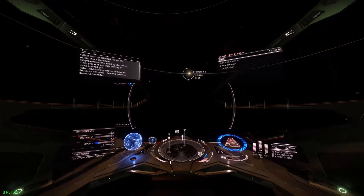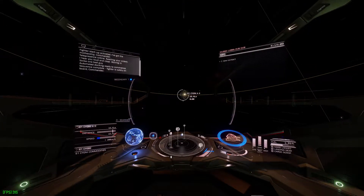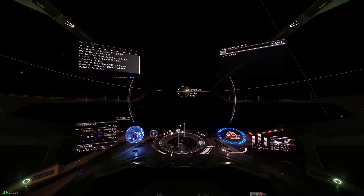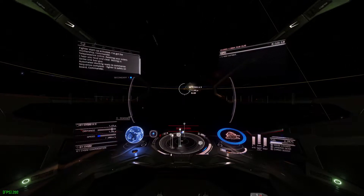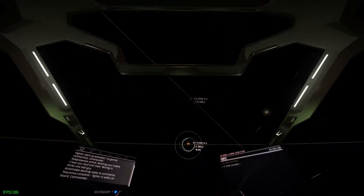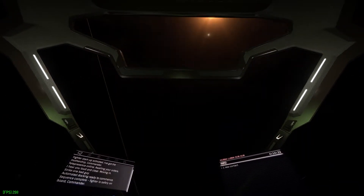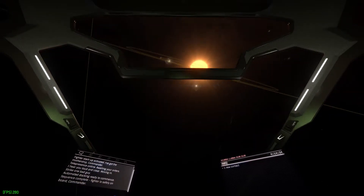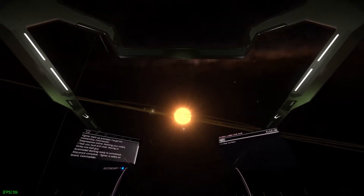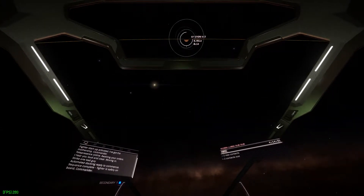Every time we have done this, it has been the previous system you started in. However, you should double check just to make sure. It's usually a planet. You fly down, slow down, and start circling until you get a message saying mission objective found. Then you set destination to that and drop out of warp, and your target should be there.